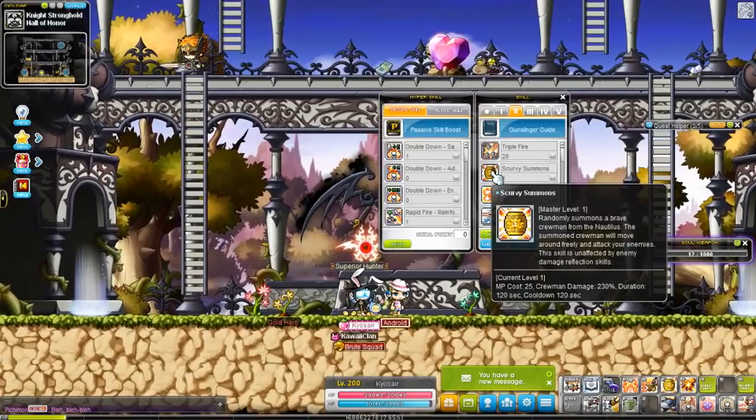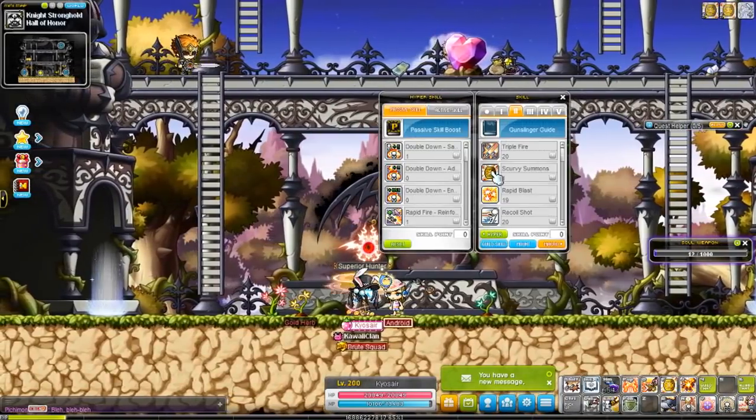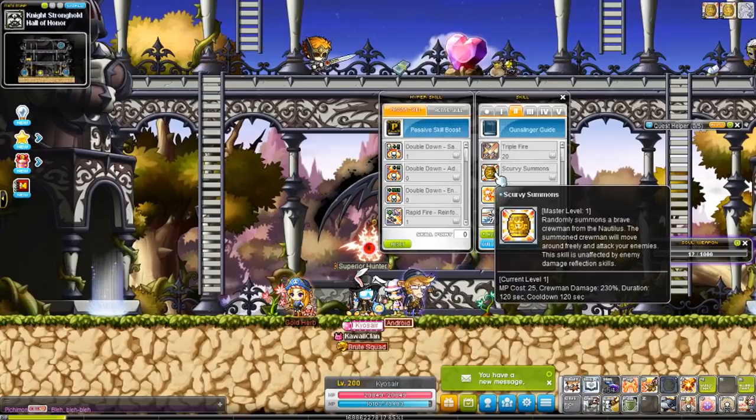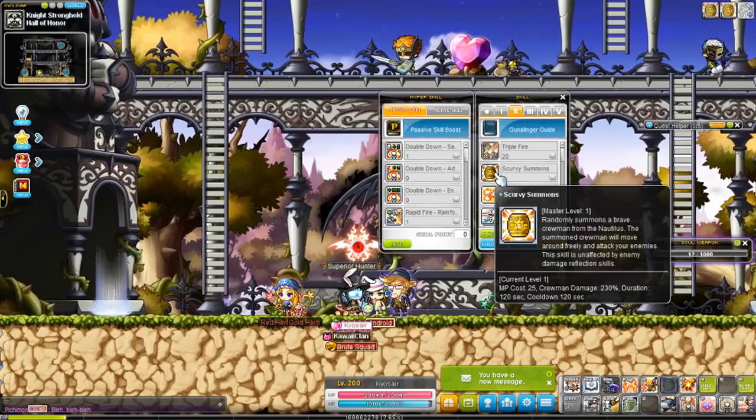Scurvy Summons — I have the upgraded version so I can summon two crew members, but normally you summon one character to fight alongside you. The duration and cooldown are the same, so as soon as they run out, just summon them again.